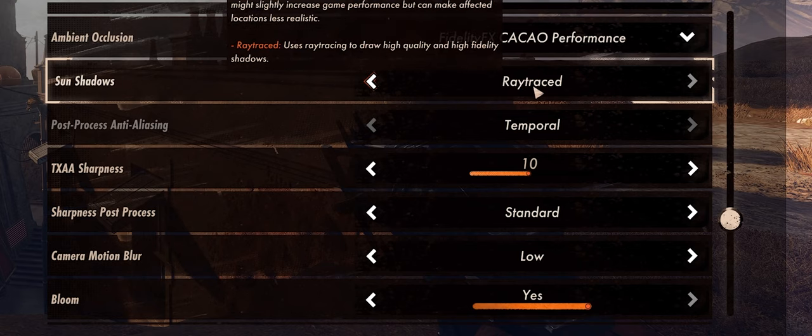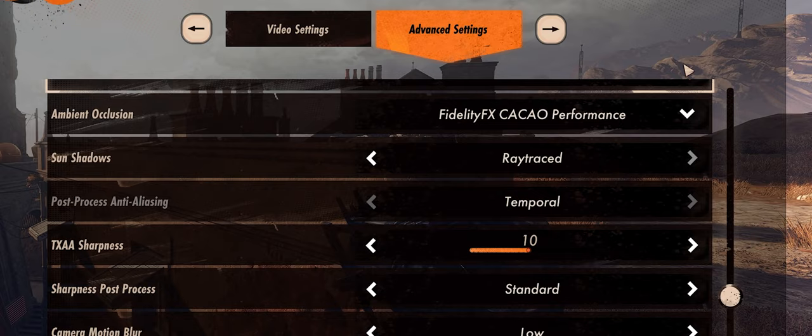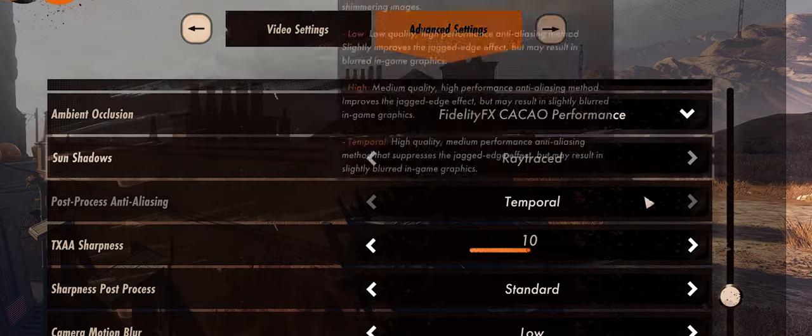Sun shadows — I've set this to ray traced because I think it looks really good. I've set it to both simple and ray traced, and don't really notice more than a two or three FPS difference. I wanted some ray tracing going on because I still want the game to look good if I'm forced to play at 60 FPS. I haven't noticed stability issues with sun shadows on ray traced — only with ambient occlusion.